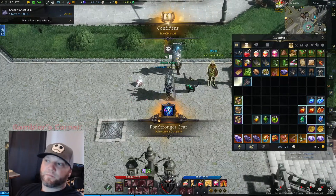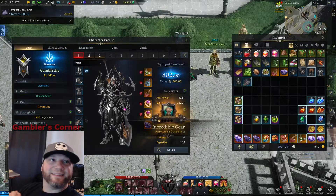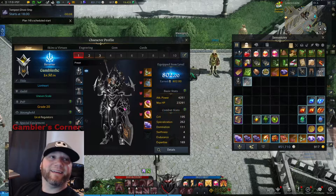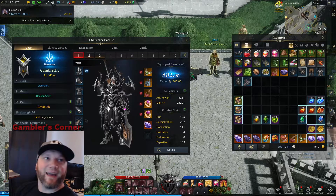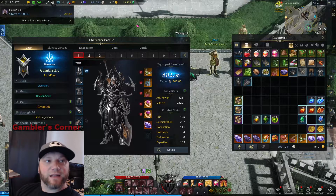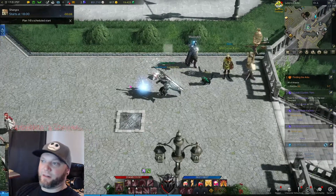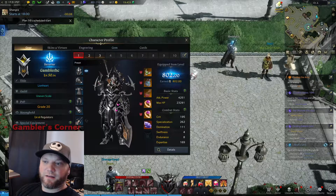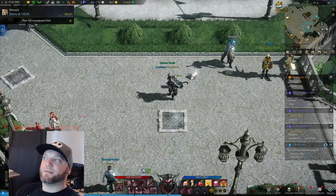Look at that — 802! Let's check it out since we're already here. Look at my character — looks like a boss. Holy smokes, nice!